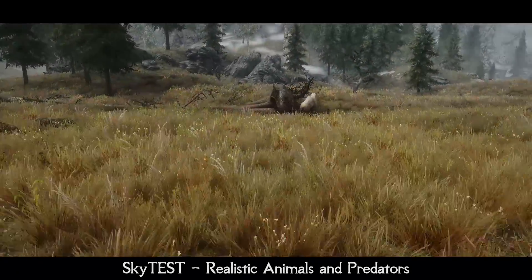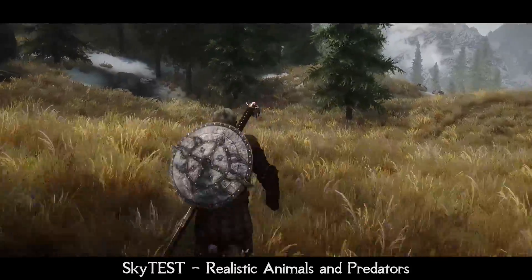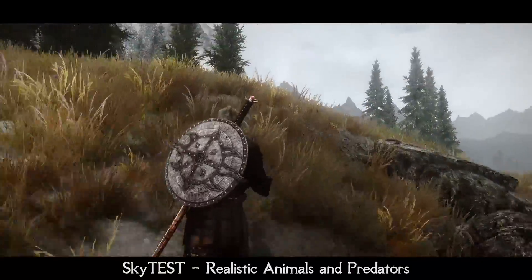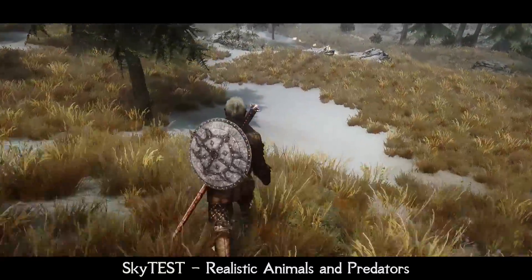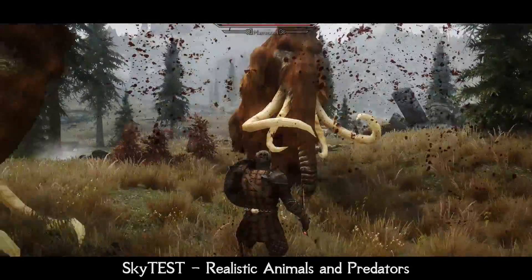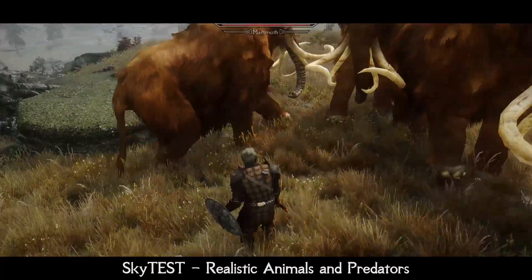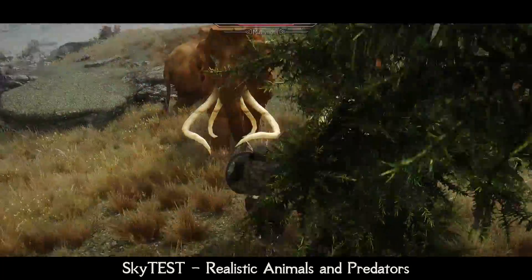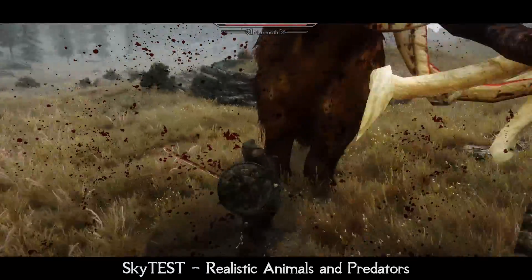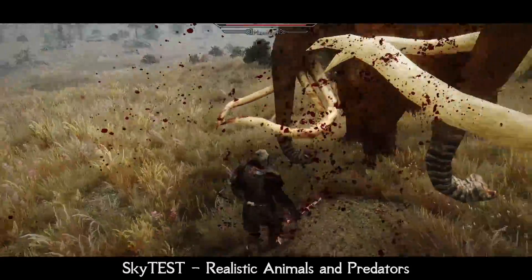SkyTest is the most in-depth wildlife overhaul for Skyrim. It gives new AI to animals and predators. The main focus is to overhaul vanilla Skyrim animals' behavior to act much more realistically while leaving the original design of the animals and staying absolutely lore-friendly. The mod does not focus completely on adding more variety to animals, but it is also not limited to only altering the AI, making it a great all-in-one animal mod. With SkyTest, you will see a lot of immersive improvements everywhere. Big creatures like mammoths and sabrecats can now knock you down.